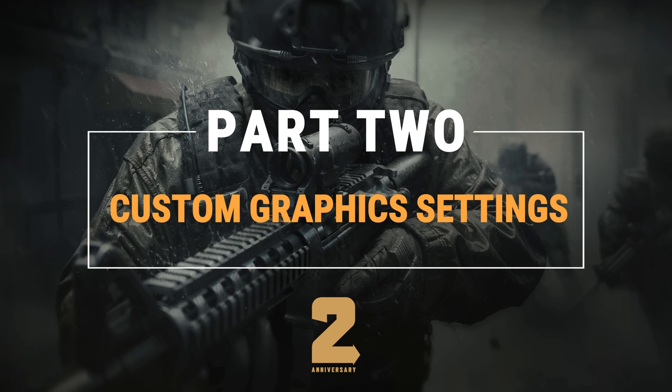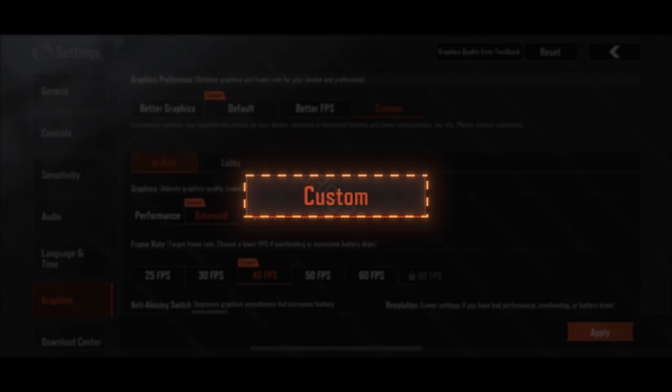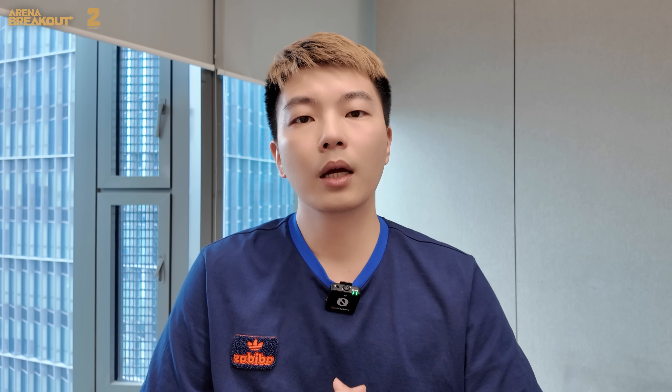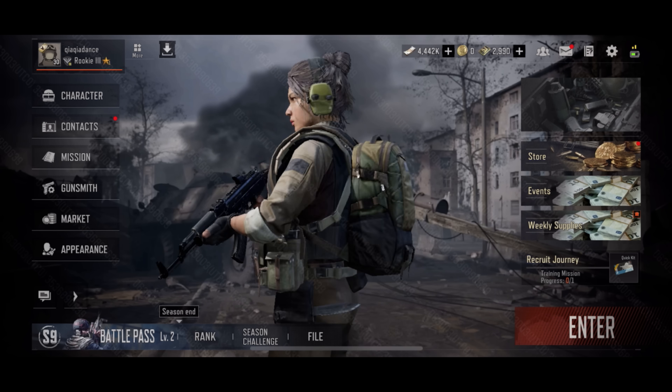Let me put it simply: choose Default for a balanced experience, Better Graphics for stunning visuals, or Better FPS for smoother gameplay during raids. But if you want full control and prefer to customize things your way, choose the Custom option — it lets you adjust the balance exactly how you like it. You might have noticed that in the preset options, we separate the graphics and frame rate settings for both lobby and in-raid, so you can boost the lobby graphics to make your character stand out while prioritizing frame rate during raids for smoother in-game performance.